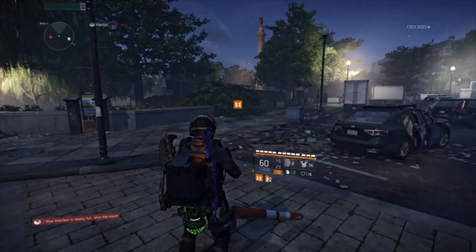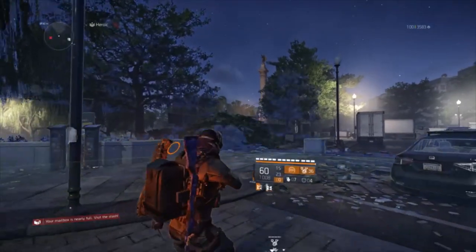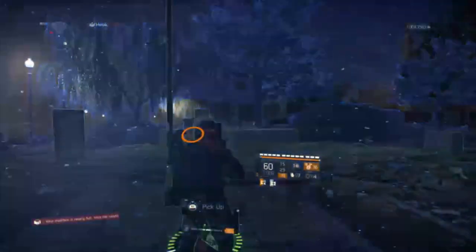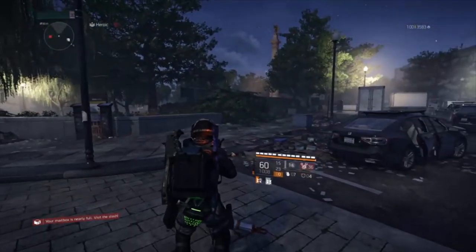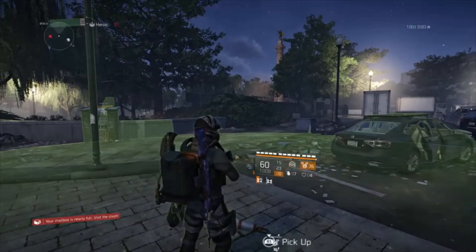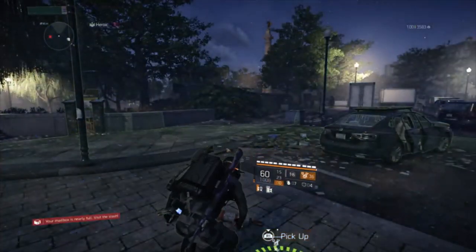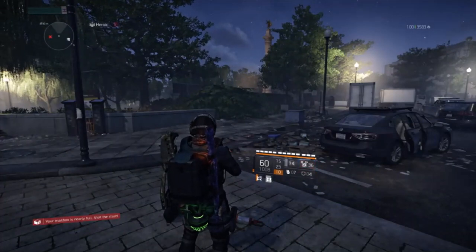You see those two little procs for Hardwired? The orange one you don't really have to pay attention to - it's that gray one. That gray box: once that gray box disappears, you can drop your hive and that will reset the pulse. If you pick up your hive and drop it before that gray box disappears, you won't get the cooldown reset.